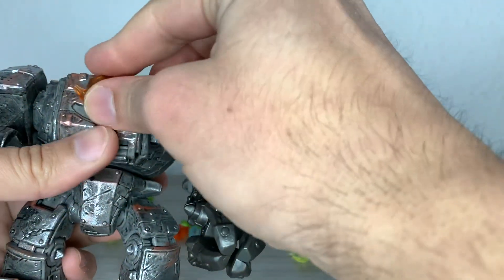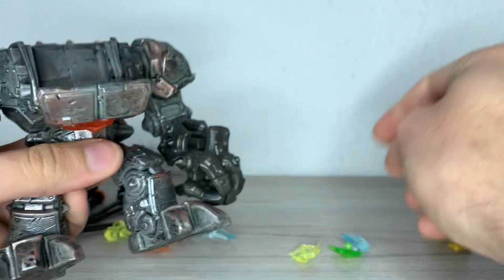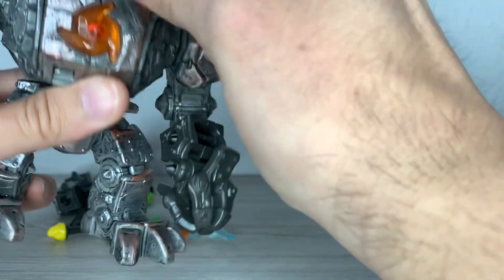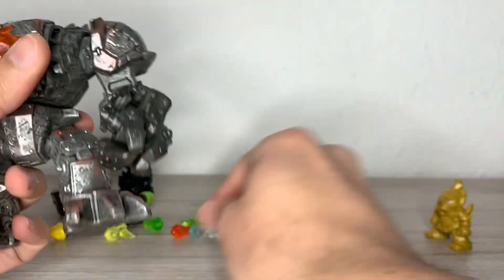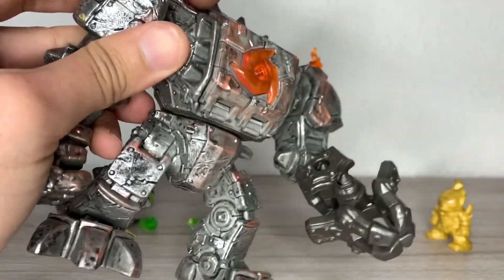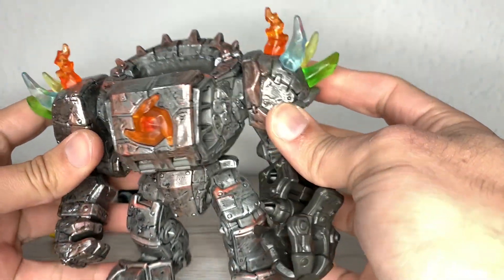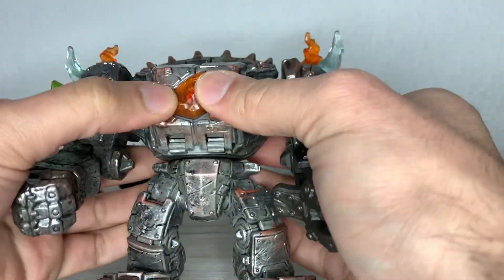Now, the chest plates — this is the one I want to place there, the most saturated one. Then you can open the chest and store the rest of them in there. It just fits there — all the pieces are stored inside. Then you can attach these spikes on the shoulder armor — that's how it looks with all the shoulder spikes attached. I went the symmetry way because of my need for symmetry.